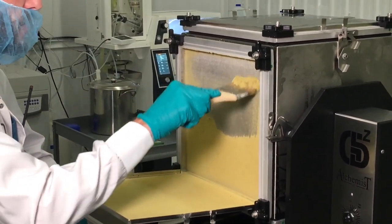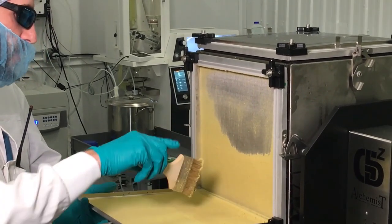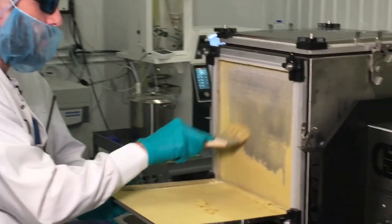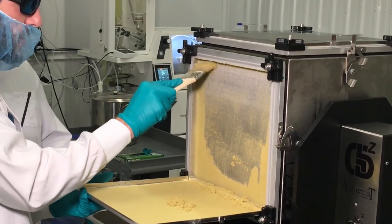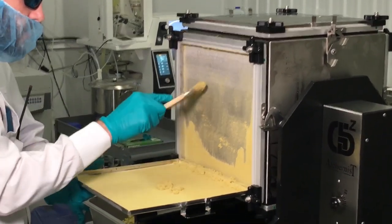We just start brushing the screen out nice and slow. You'll see a whole bunch of kief will collect on the top of your brush, so you can just kind of drop that onto your tray when it starts to pile up there. Most of the rest of it will fall down as you brush this out. Be a little bit careful in your corners so you can try and get as much of the product out of the corner there as you can.